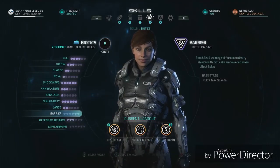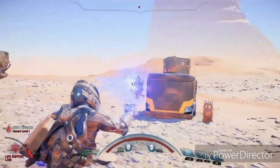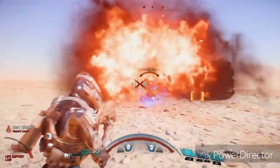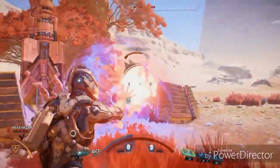Last but not least, Biotics. By controlling Dark Energy, your Pathfinder can harness the power of mass and gravity. Biotic skills like Pull and Throw allow you to literally control the battlefield, using your enemies as a shield or even a weapon. Abilities like Annihilation Shield or Singularity can disrupt and damage anything caught up in their powerful grip.